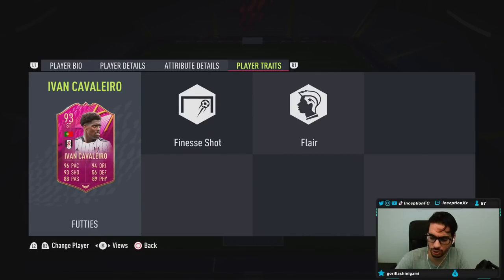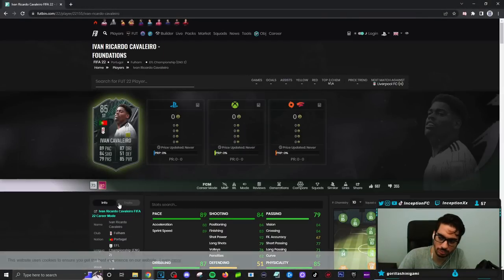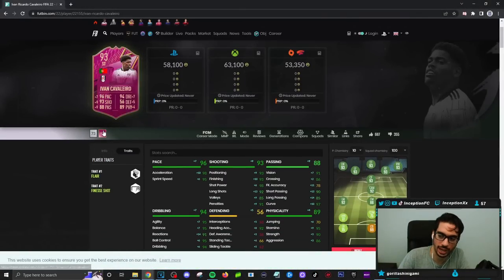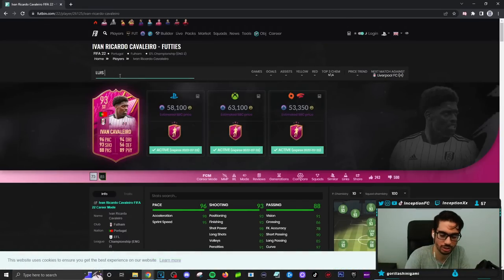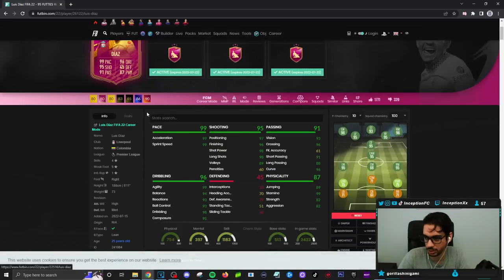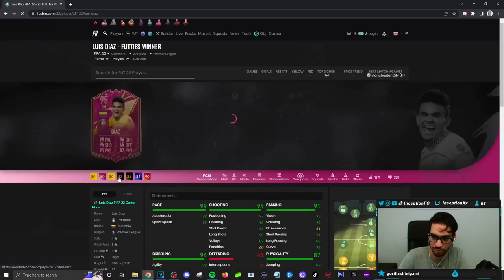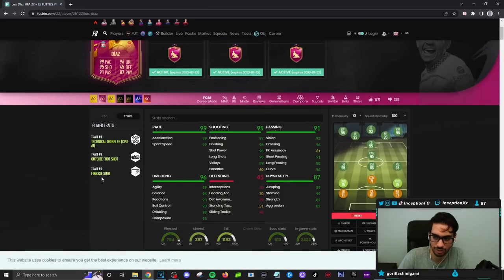Was the Finesse shot trait added to the card? Because they did that to Luis Diaz. He already had it. Look at Luis Diaz — if we go to headliners, you go to traits, only has outside foot. You go to footies, has Finesse shot. So they're capable of doing it. Outside foot is fantastic to have for those power strikes across goal. The animation choice is just really, really good.